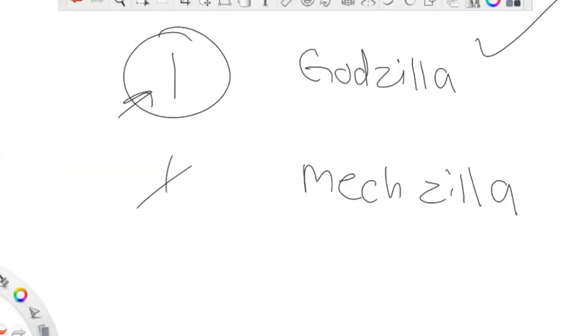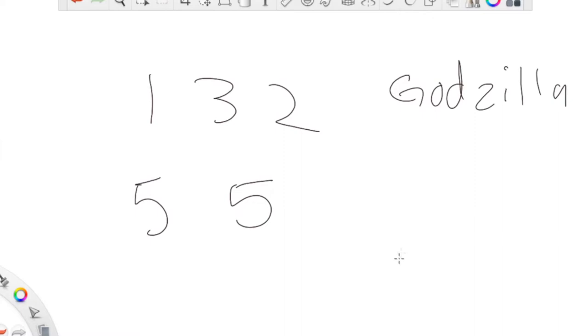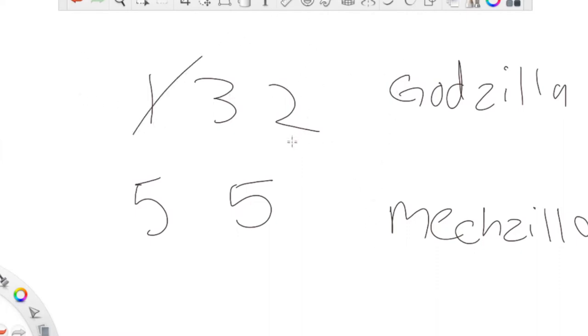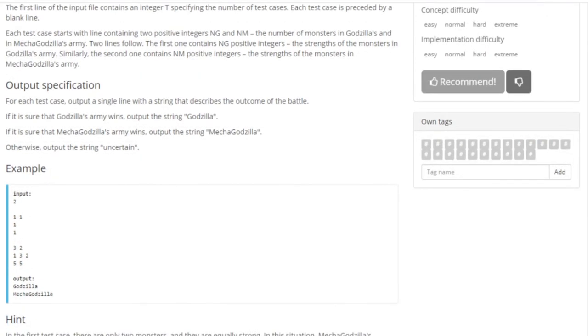Now let's look at the second test case: Godzilla has 1, 3, 2 and Mechazilla has 5, 5. The weakest monster across both armies is 1 — killed. Then 2 is the weakest — killed. Then 3 is the weakest — killed. In the end, Godzilla has no more monsters, so Godzilla loses and Mechazilla wins. That's why the answer is Mechazilla.